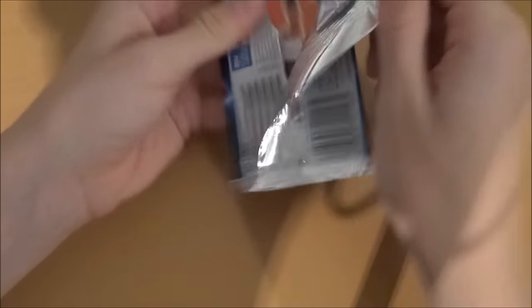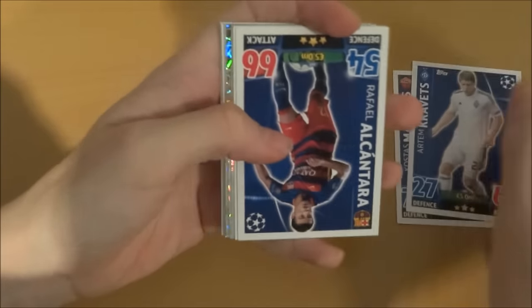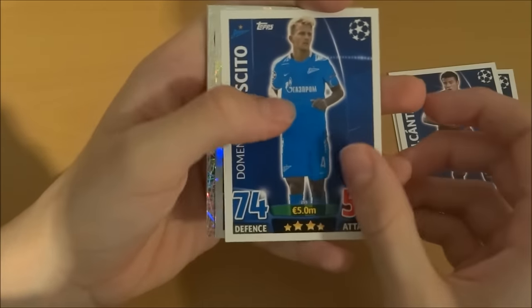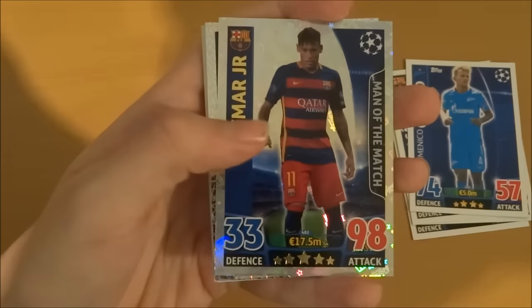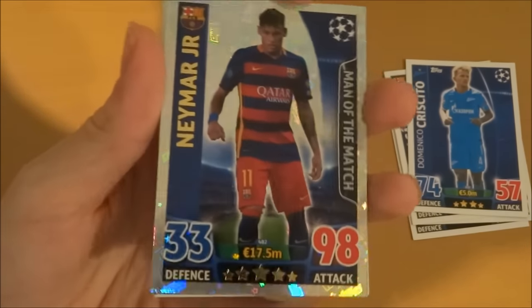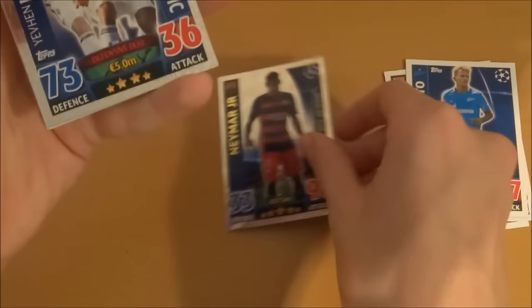Let's get into this first pack — all Barco packs, as you can see, because they have been bought in the shop. So we've got Manolas of Roma, Kravitz, Rafael Alcantara, and Domenico Cushito. Then we've got Neymar Jr. — Man of the Match! 98 attack — that is incredible. Obviously nominated for Ballon d'Or, finished third behind Ronaldo and Lionel Messi, who of course won it. But Neymar Jr., Man of the Match, 98 attack. Wow, man — that is nice.